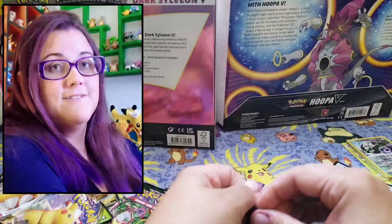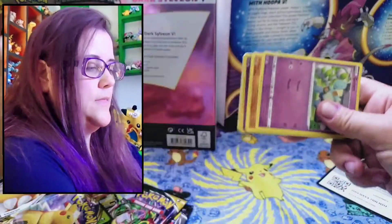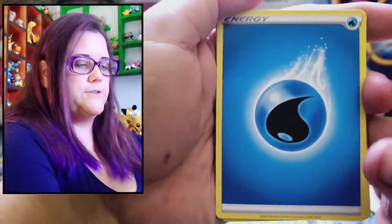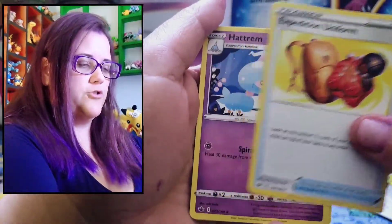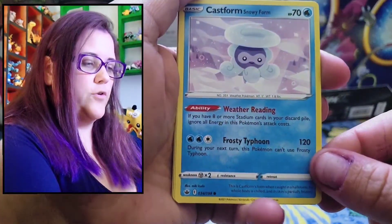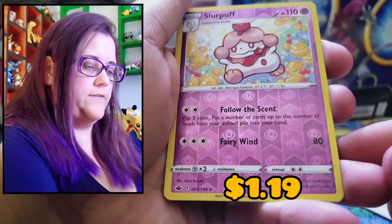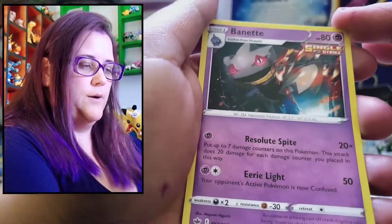Chilling Reign. Shouldn't be this difficult. Code card. Water energy, Melonie, expedition uniform Hatrim, Golet, Clampus, Castform snowy form — that's cute — Hatinina, Aaron, Slurpuff reverse rare. And we have a regular rare Braviary.